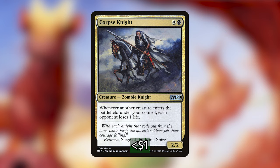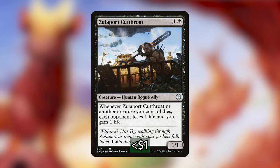Next up, we've got Corpse Knight, which is white-black for a 2/2 zombie knight. Whenever another creature enters the battlefield under your control, each opponent loses one life. This is how we push into the Aristocrats theme — draining all of our opponents when a creature enters the battlefield, including the tokens created from Felisa. We also have Zulaport Cutthroat for one and a black: a 1/1 human rogue ally. Whenever Zulaport Cutthroat or another creature you control dies, each opponent loses one life and you gain one life. It's the other side of Corpse Knight — anything entering, Corpse Knight triggers; anything leaving, Zulaport Cutthroat triggers.